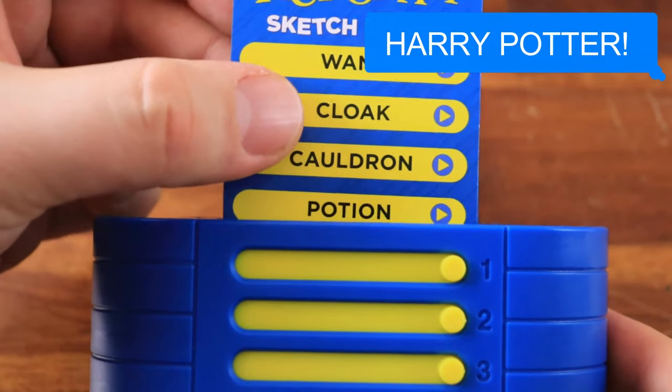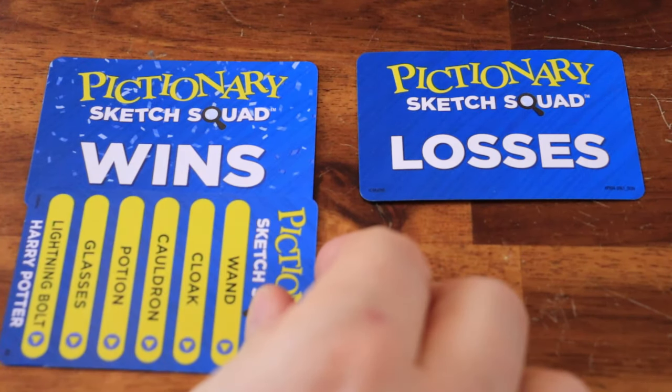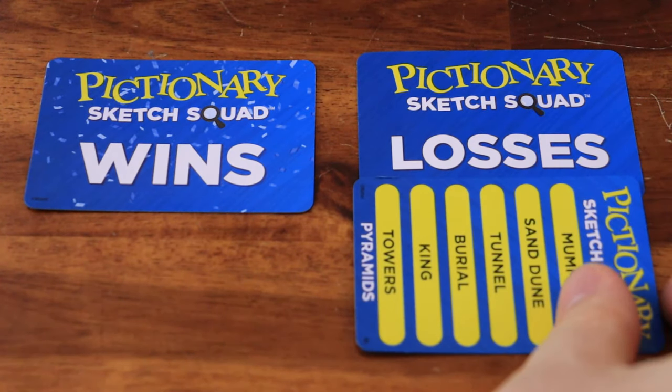Once everyone agrees on a final guess, pull the card from the case to reveal the big clue. If the team got it right, place the card near the wins card. If the team was wrong, place it on the losses card.